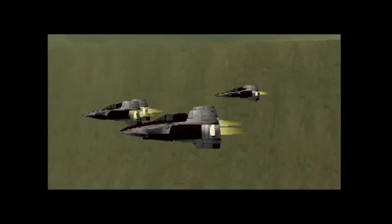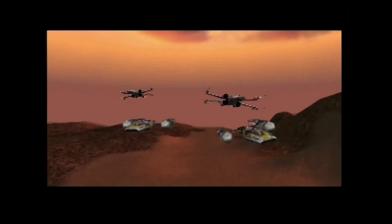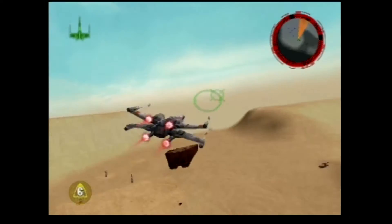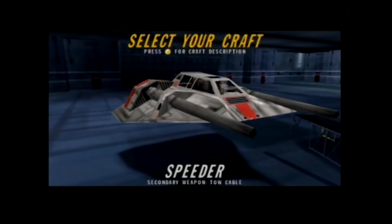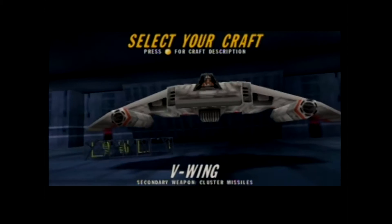So in Rogue Squadron, it's all about flying starships to defend the galaxy. Depending on the level you're playing, you have your choice of 5 main ships: the X-Wing, A-Wing, Snowspeeder, Y-Wing, and the V-Wing.